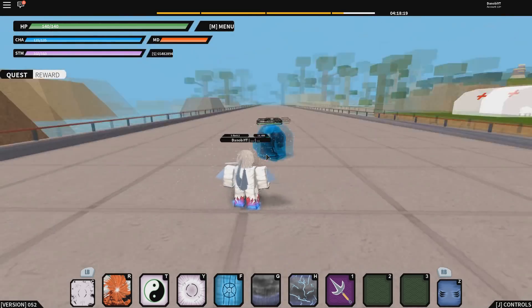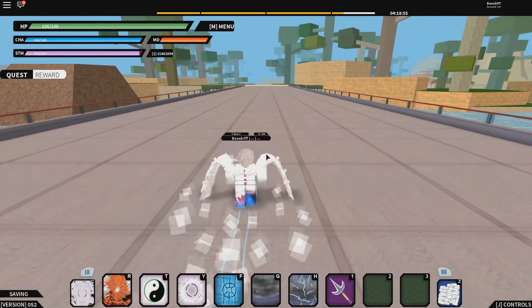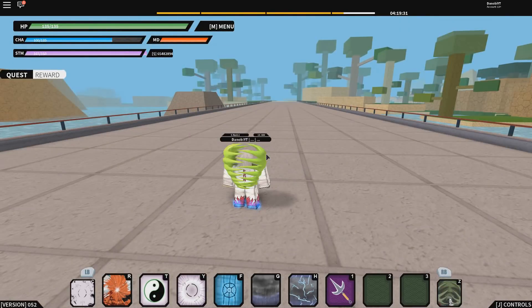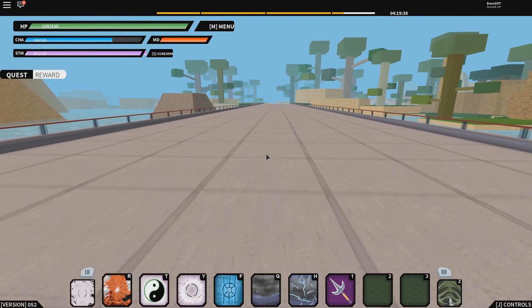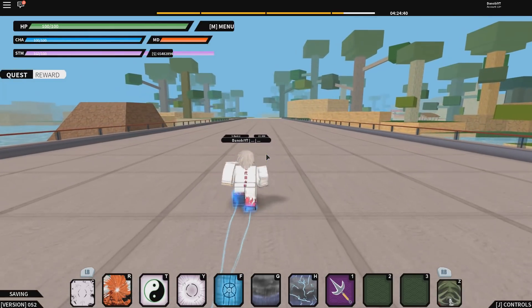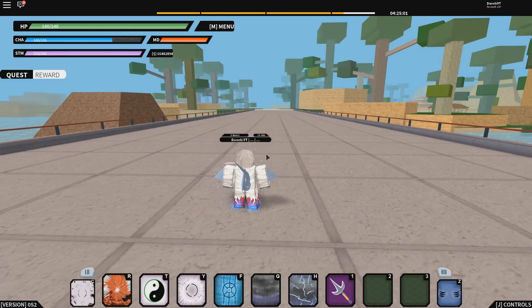Shark mode is basically like Joshua mode — when you go up to someone it does steal their chakra, as you guys can see. Next is the Paper mode, which gives you 35 extra health, 40 extra chakra, and 65 extra stamina. The last mode is the Zetsu mode — 35 extra health, 35 extra chakra, and 60 extra stamina.